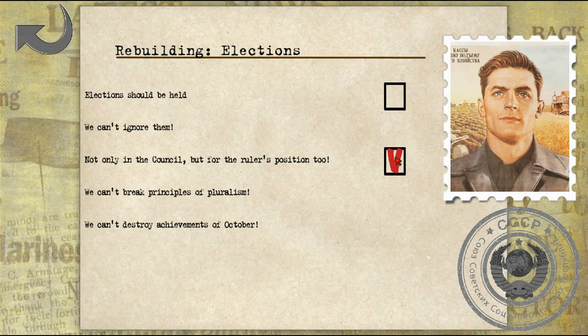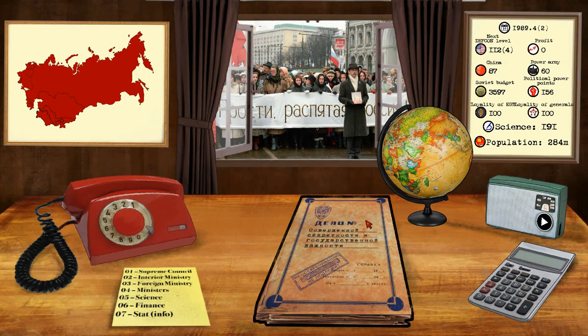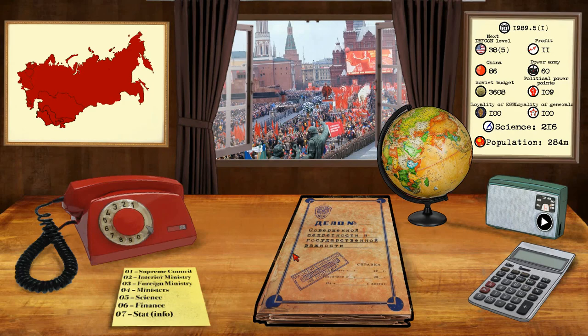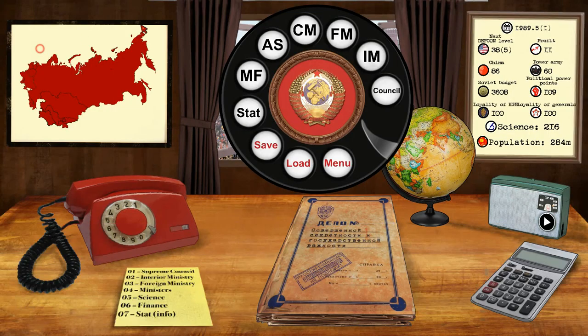We can have elections for the council, or I can actually allow elections for the ruler of the country as well. No — we will give a program of political reform, but overall we are trying to keep power. Unhappy state authorities decided we're a threat to the country, so they were trying to isolate us at the country house. These are the conservatives — we could try to seek help from the loyal population or send the army to the capital. I'm going to try to seek help from the loyal population. Enraged people went to the streets and demanded our return, and the plotters had to retreat. Now we have to look out for those conservatives — they're definitely a problem and a threat.